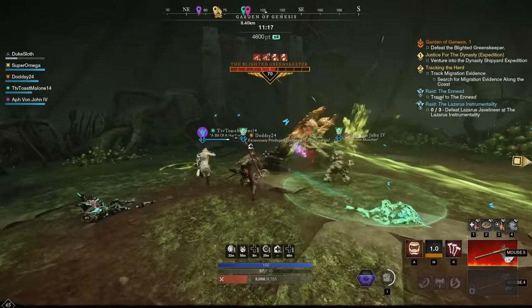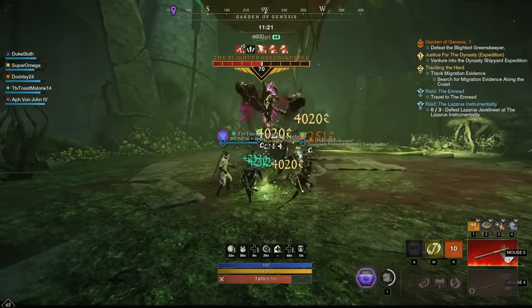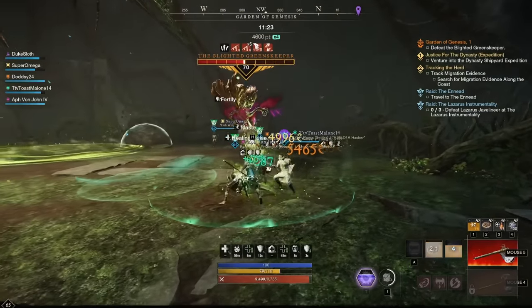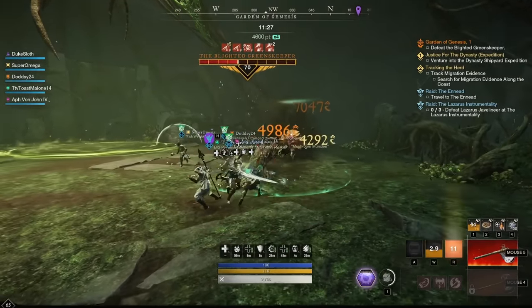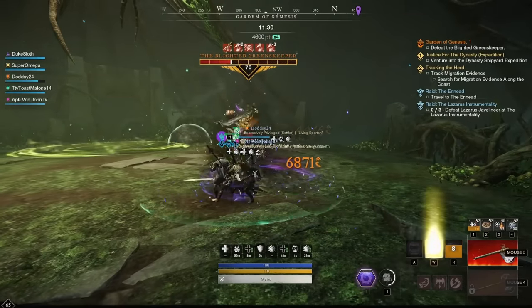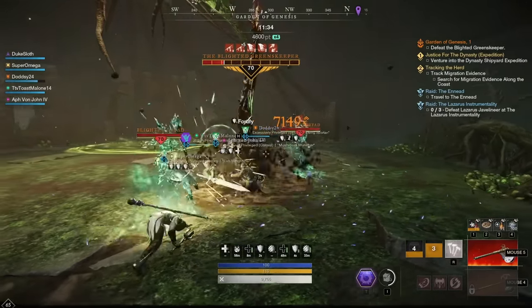Some bad news: Francisca is only available to farm for one more day because it comes from the Genesis mutation, which will only be available again on the next cycle. On the other hand, the good news is that the drop chance appears to be equally high on every mutation level from what we've found for artifacts so far, so you can just speedrun M1s and it takes like 10 minutes. It's really not that hard to do.